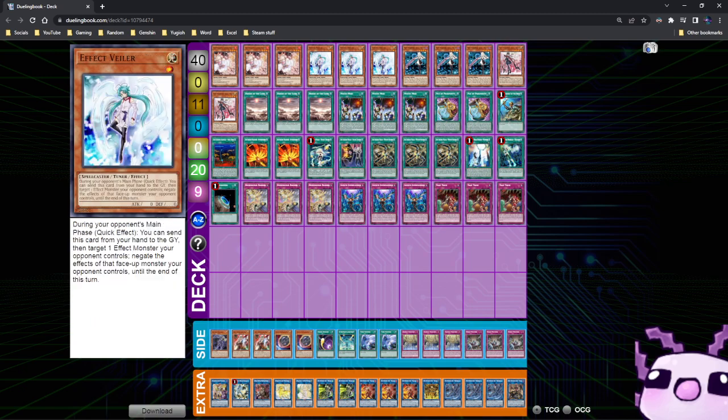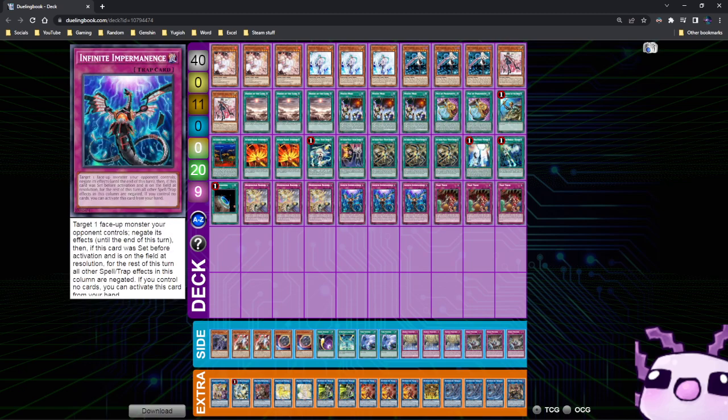He ran 3 Ash Blossom, 3 Infinite Impermanence, and 3 Valor for the hand traps — that's the standard hand trap lineup for this format. Ash, Valor, Imperm — many decks are playing that, and I feel like those are the 3 hand traps that pretty much anyone should be playing.